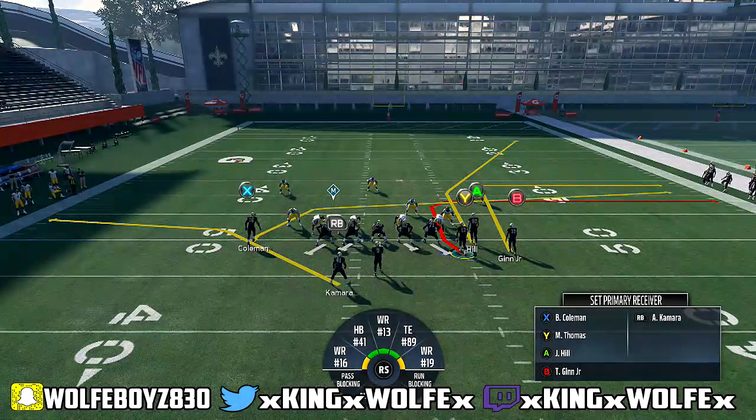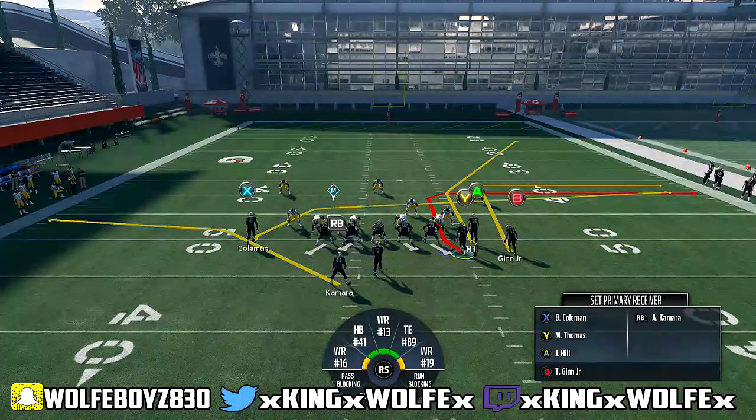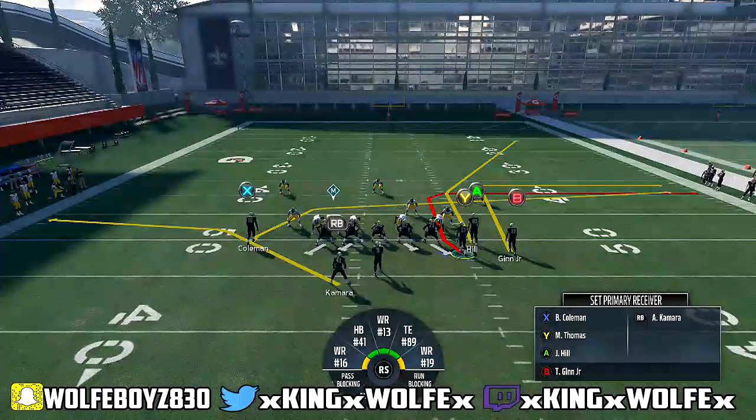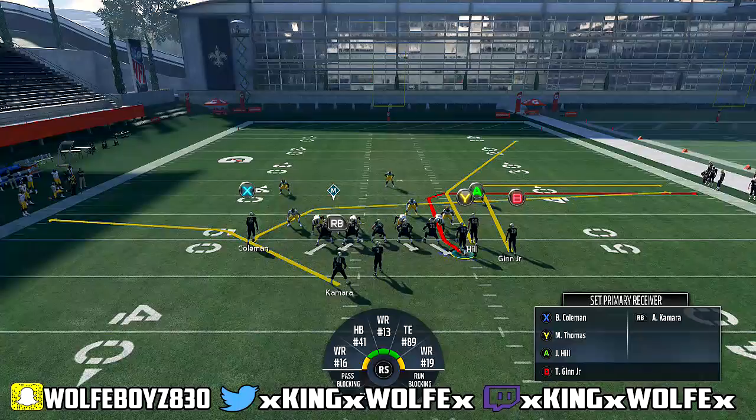I advise you to run this play on a first and 10. Do not run this play on a third and six — you can, but if you smart route, it's only going to smart route to the first down marker. So if you only need six yards, it's only going to go six yards on the smart route. But if you start on first and 10, he's going to go 10 yards. You see his out route gets bigger, and that's what we want — we want separation, we don't want them to be too close together.